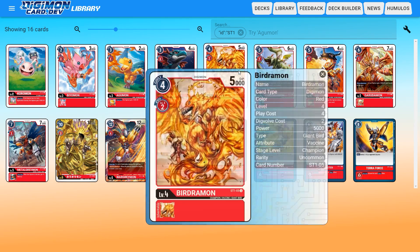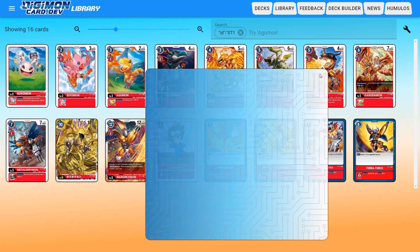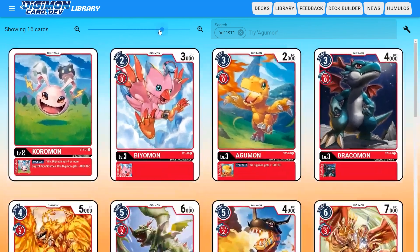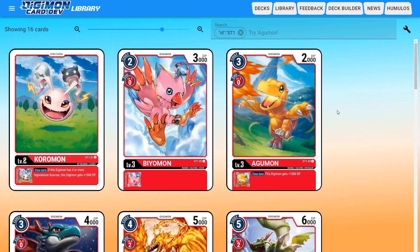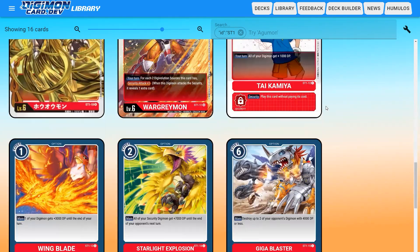When we click on any of these cards, we'll get some details as well — the name, card type, and a bunch of other information. All that information is on the card itself, so you don't necessarily need to read the sidebar, but it might be a little easier to see. You can also change the zoom level so that you don't even have to click on a card to see the details about it.